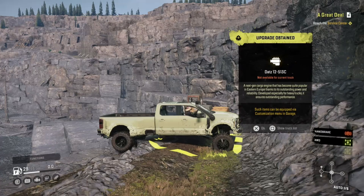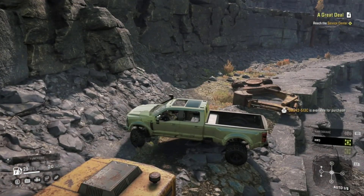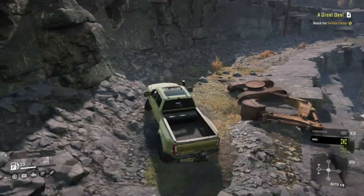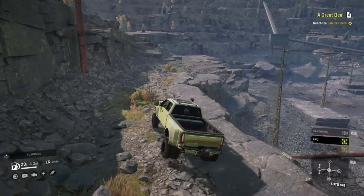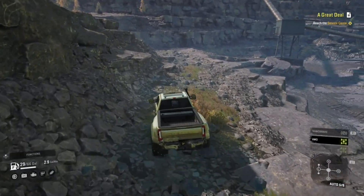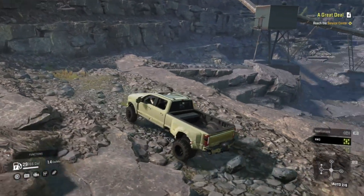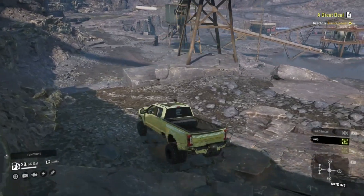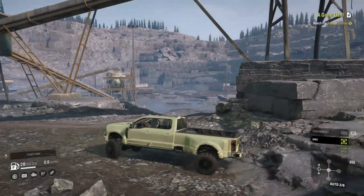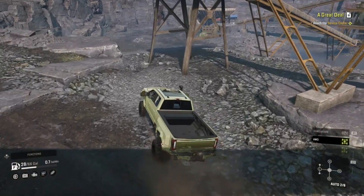Let's see what we have for this upgrade. So an engine - next-gen cargo engine, does bubble up all eastern Europe, yada yada - for the Plaid. Sweet! Now we just gotta get the Plaid. Whoa, is there an easier way to get up here for normal trucks? It looks like we might be able to - can you drive up this rock ledge over here? So that's where you actually want to go. So that's gonna be our upgrade location for our Plaid 450.